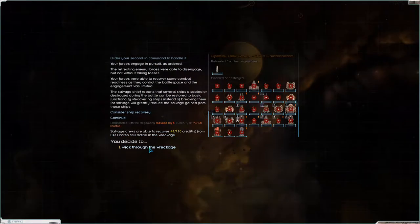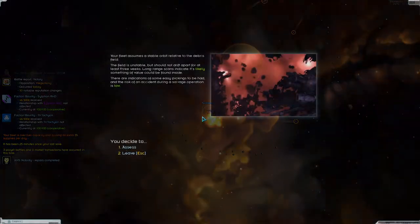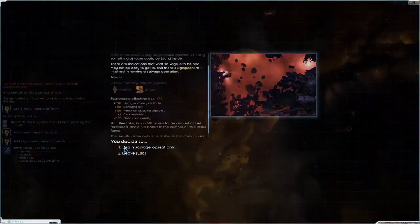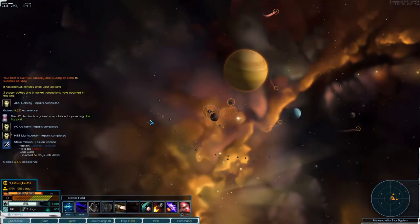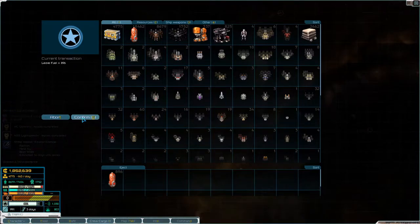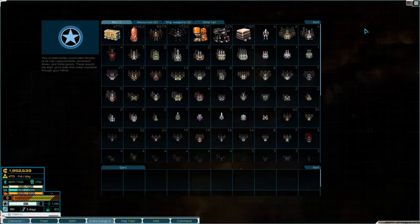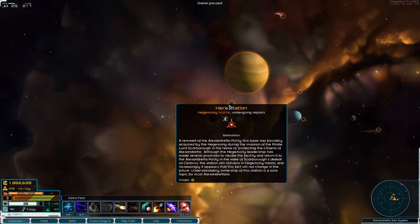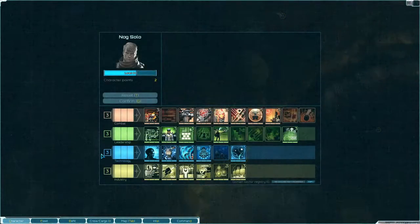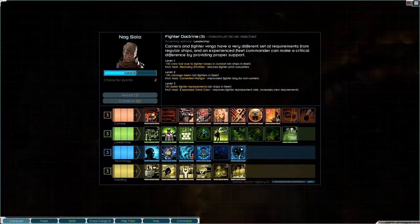We're not gonna take it. We get a ton of stuff - take everything. We're over fuel capacity, we are over cargo capacity. We have two character points though. What are we getting?